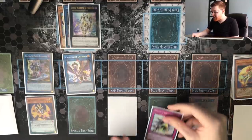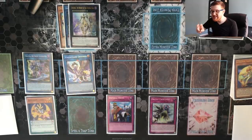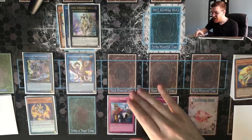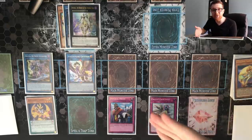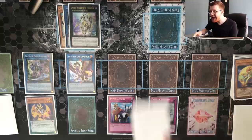This is our ending board: Dengirsu with two materials, Galatea protected by battle, Griffin skill-draining the field unless monsters are linked, whatever card we wanted to search from our deck — Summon Limit, Eradicator Epidemic Virus, Imperial Order, whatever you want it to be — with Crescendo protecting it, plus we drew a card off Griffin in the process. This deck is just absolutely wild.